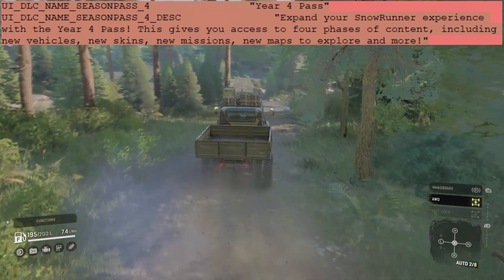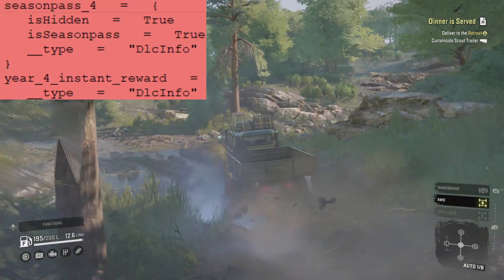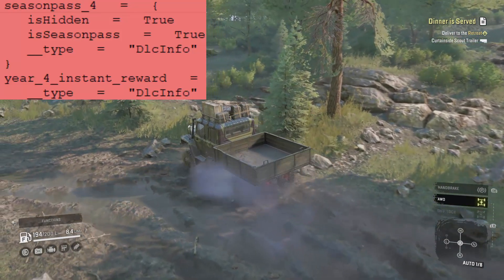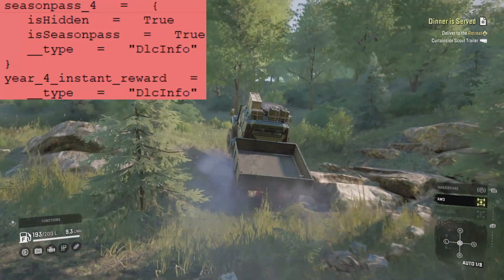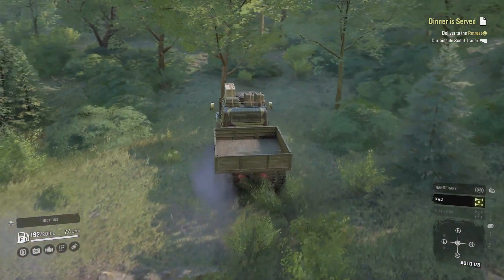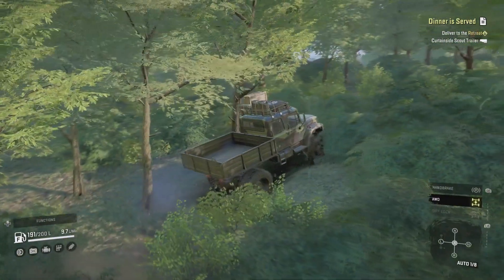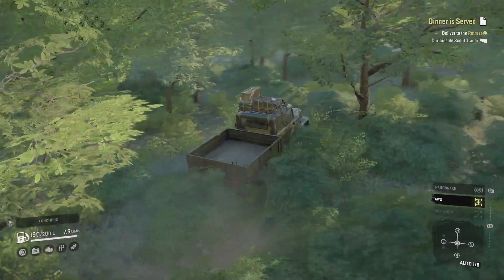Down at the bottom we have 'Year Four Instant Reward.' As you guys know, with Year One, Two, and Three they gave you an instant reward if you bought the year pass. So I would say this is 99% confirmation that we will be getting a Year Four pass. It's not 100% confirmed because they haven't come out and said it publicly, but it's in the game files — it says Year Four instant reward, Year Four season pass — all that stuff is there.